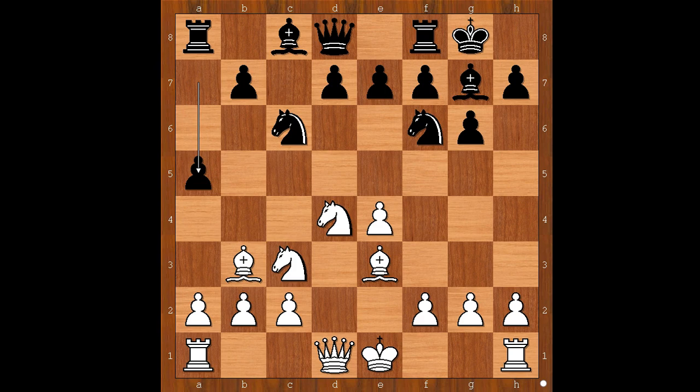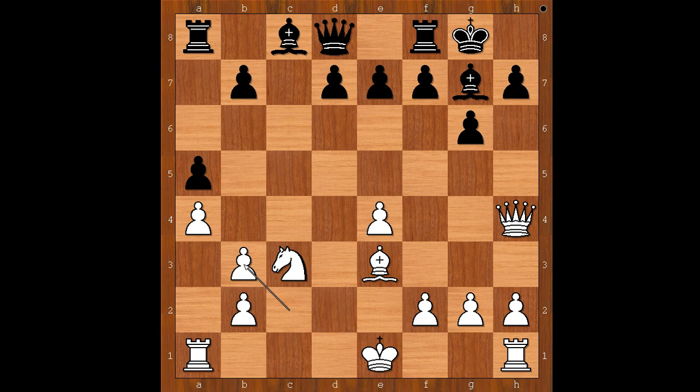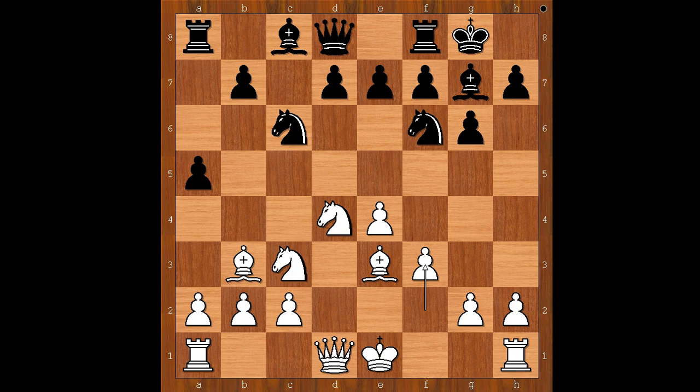Bb3, a5. White to move. f3, preventing Ng4. Sometimes white plays a4, and then black plays Ng4, attacking the bishop. Queen takes on g4, Nd4, Qh4 to avoid problems with the d5 move. Knight takes on b3, c takes on b3, Rxe6, and black is okay.